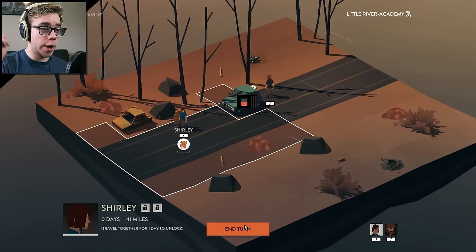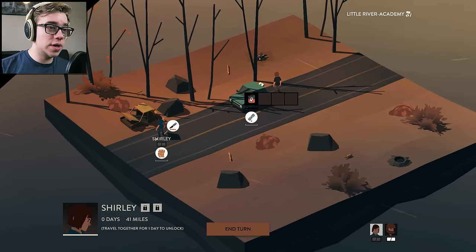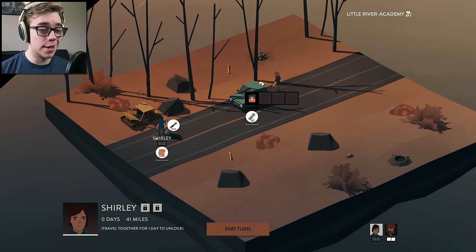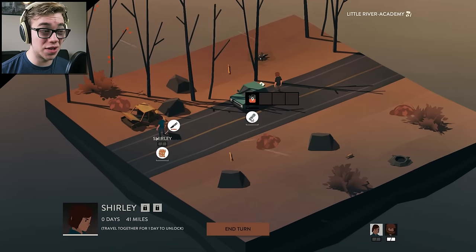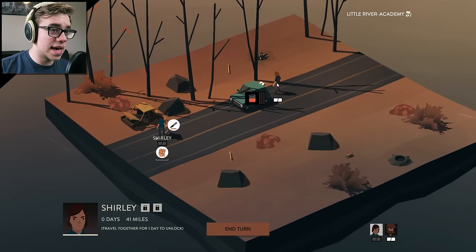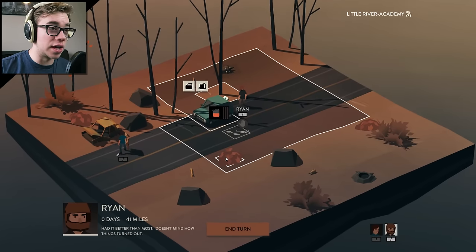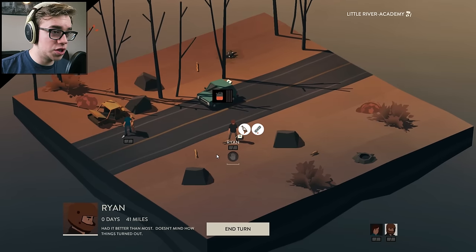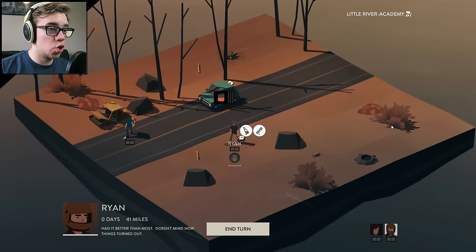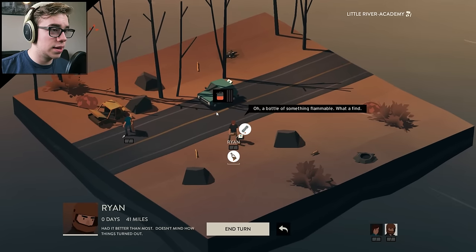We end the turn. Now we're going to get Shirley to search this car — that is a big knife, which is nice. Because I only have two people, you really have to decide what items are important. I don't know what's important — I just like big things that stab people. A knife is certainly interesting, but I really like this shield idea. Oh, he found a med kit — I did not realize walking in the bushes revealed items. This is news to me.